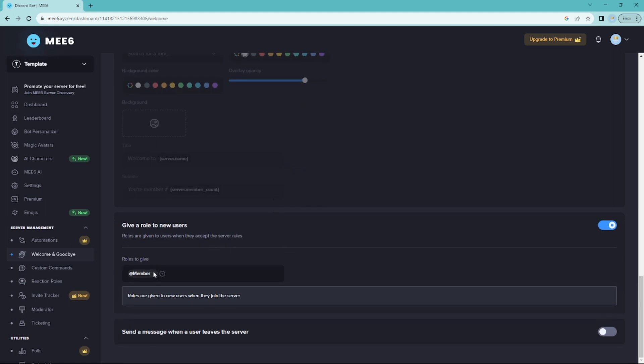When they join, you can give them a role — I gave them 'member,' but you can give them any role. The bot has to be above that role in the hierarchy to be able to assign it to people when they join.